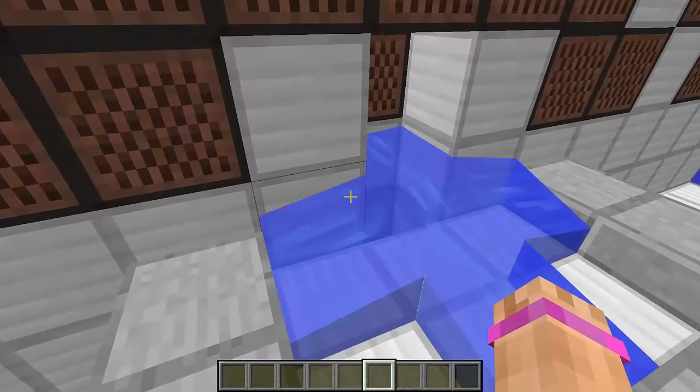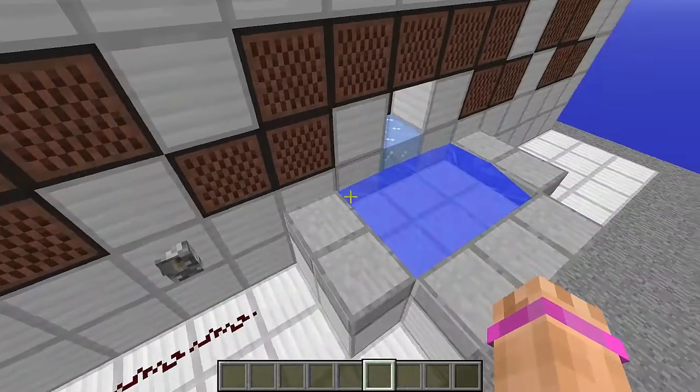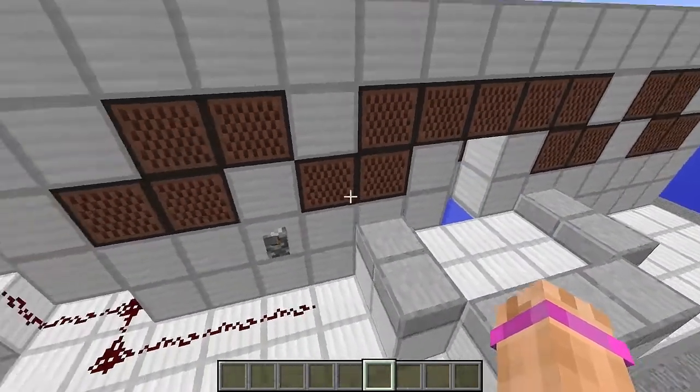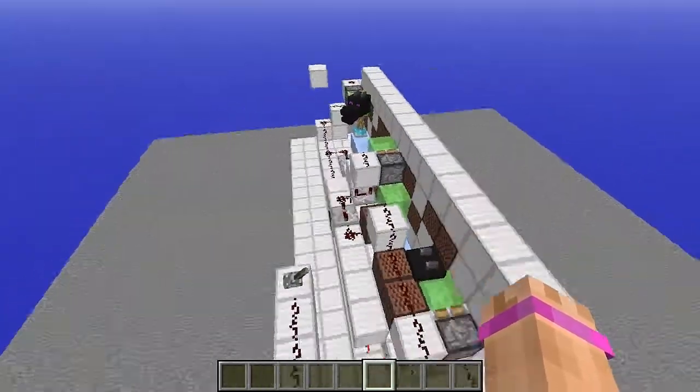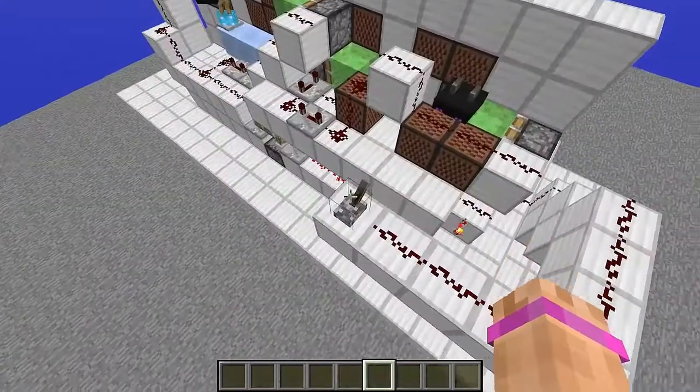We flick this lever and our water freezes and then rises up, and then we deactivate it and it freezes and falls down. Now I'll show you how this works — it's actually pretty compact, and you don't need the dragon heads; I just like dragon heads.